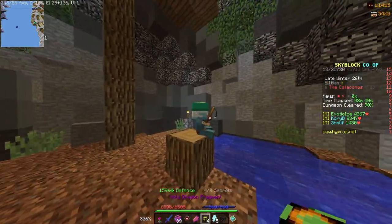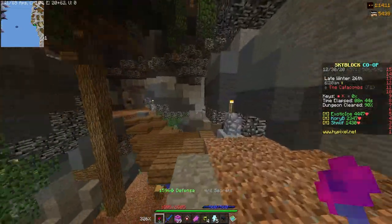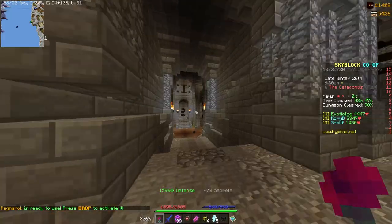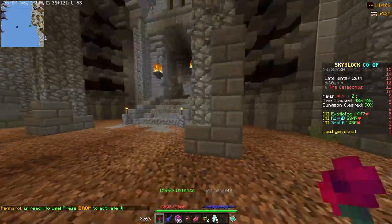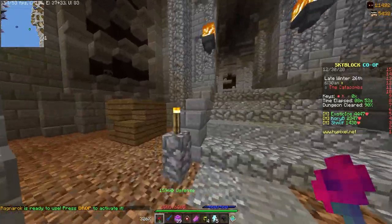It might sound like shadow assassin armor is worse, but if you think about it, with 100 more strength and 100% more crit damage, that is giving you so much more damage than just 40 more strength and 40% more crit damage you would get with superior.